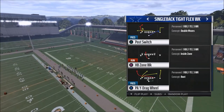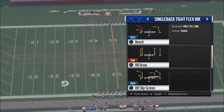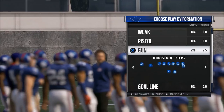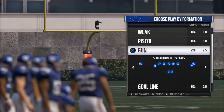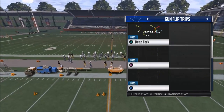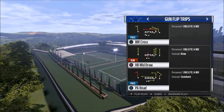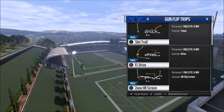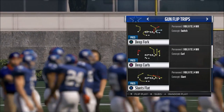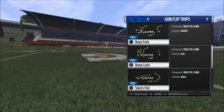The second step is to find what I call a unique route — you want to look for a route that you think would be helpful or useful. I'm going to change my mind on this formation and go with Flip Trips instead. The play I want to work with today is the Deep Fork, and I'm going to flip it because it reminds me of the Shotgun Bunch — the way this play is going to work.